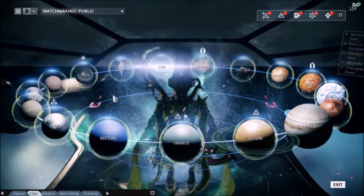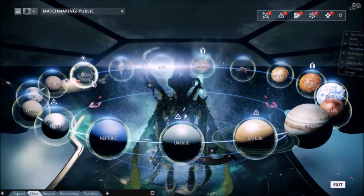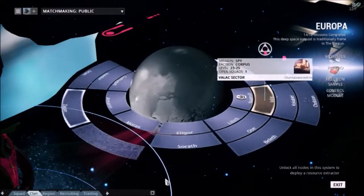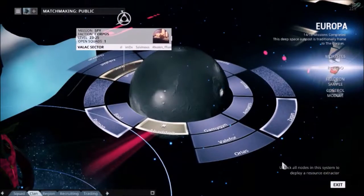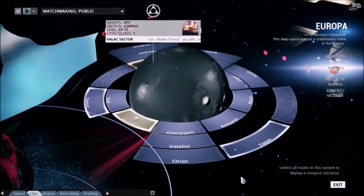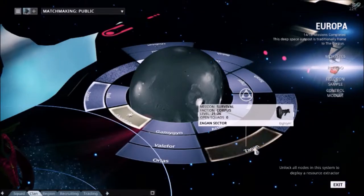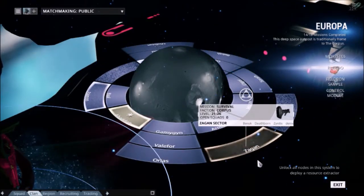What we're going to do to begin with is just show the simple level of the core gameplay loop. You'll select a planet and see what mission nodes are available to you. Surrounding each planet are the different mission nodes. Nodes with a white border around them and slight static are mission nodes that are available for you to select, but have not yet been completed.